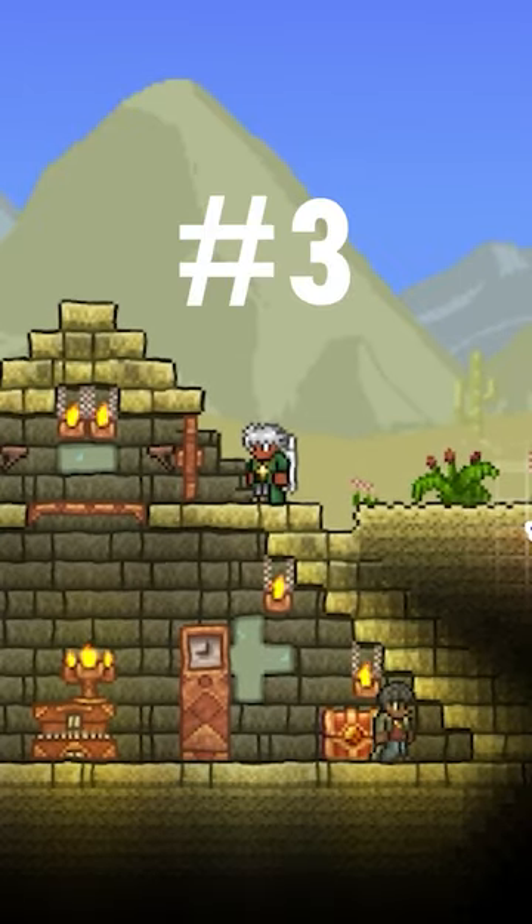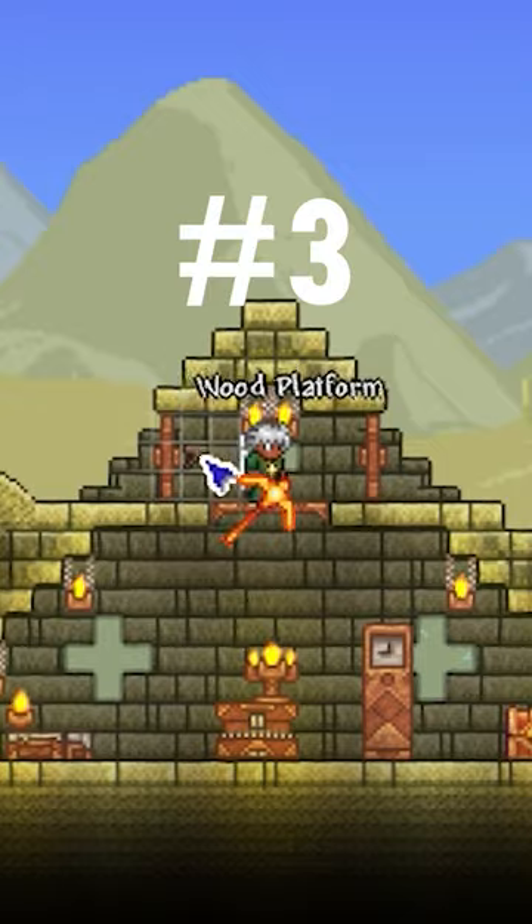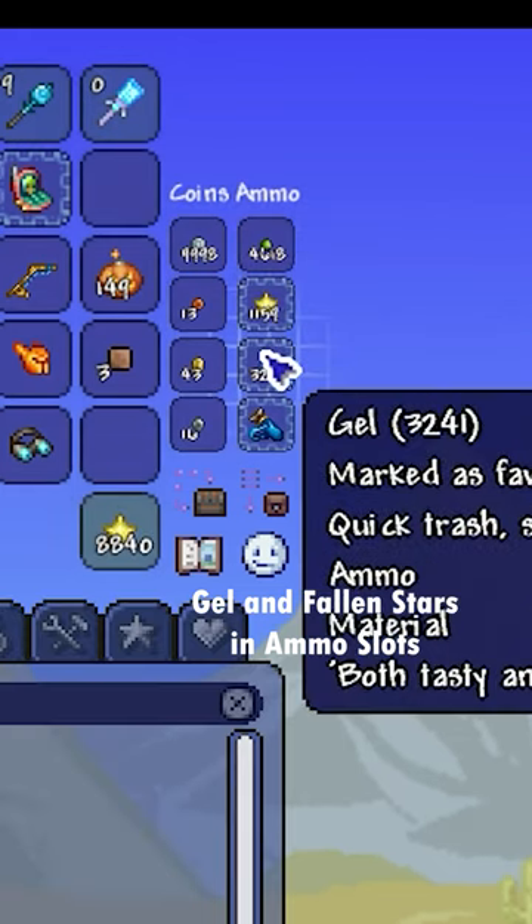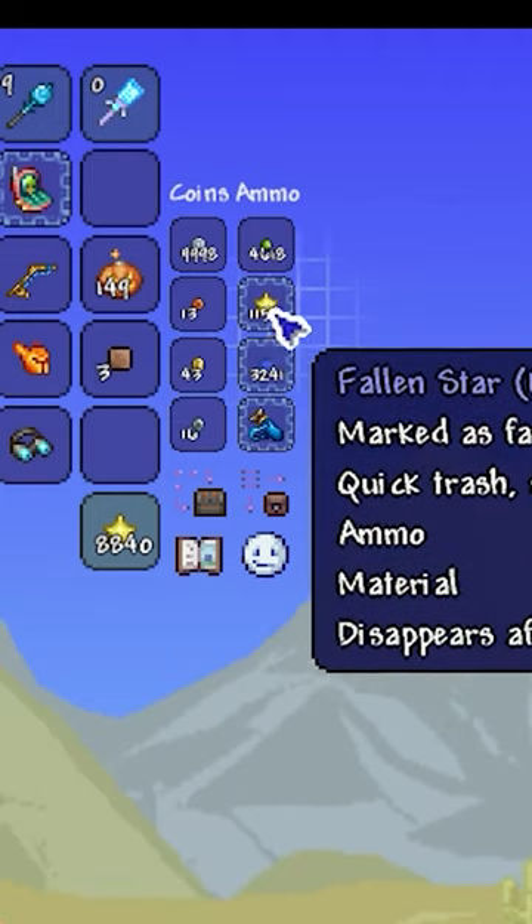My next tip is one of my favorite ones, and I've been using this one for quite a while. You put your gel and fallen stars in your ammo slots. These are two things that you will get a lot of.